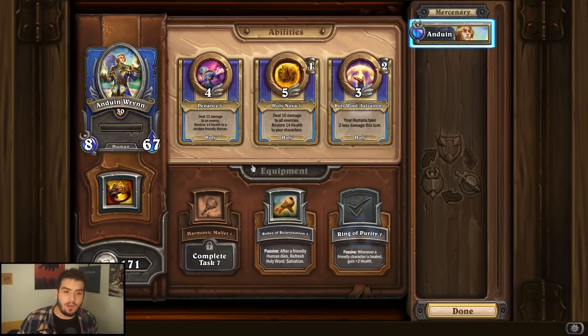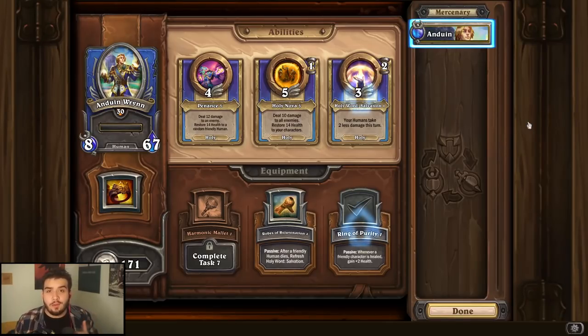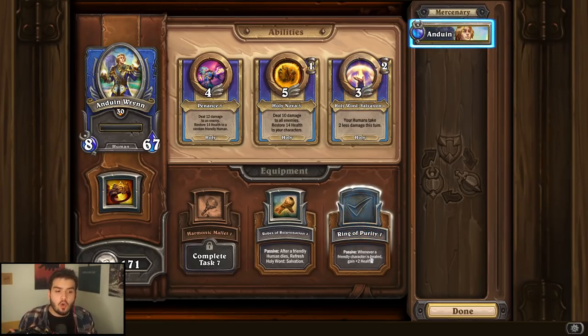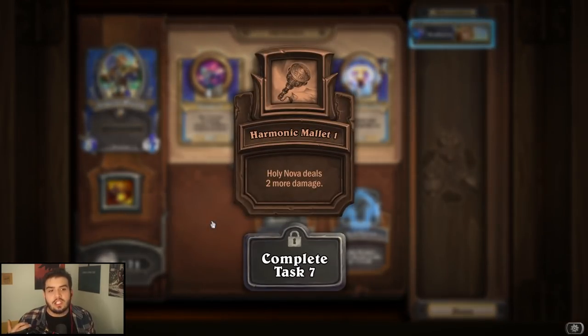If you don't have Velen, it might be worth upgrading Penance, but generally speaking, I think Holy Nova is the best one. When it comes to equipment for Anduin, Holy Nova is really good when you have Velen. It's a great ability for PVE, so I'd still recommend it, but Penance is also not a bad second option if you need more single target. For equipment, the Ring of Purity is really good, but if you're going for straight damage, the Harmonic Mallet is probably what you want — it makes Holy Nova do more damage and it's doubled by Velen, so I'd probably go for the Mallet.